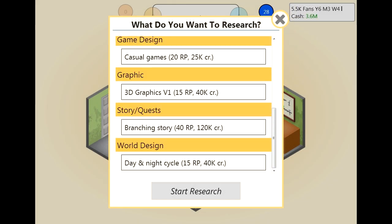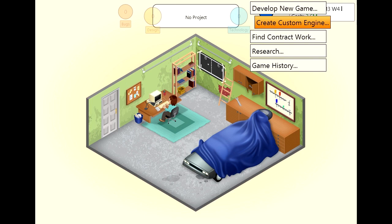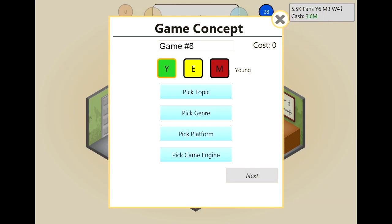I just want to look at the research quickly — there is nothing there that we need. Sometimes you research something and it gives you the option immediately rather than putting it into a game engine, but there's none of that. So we will develop a new game. It's going to be a medieval game.